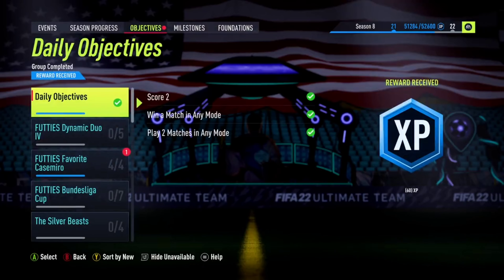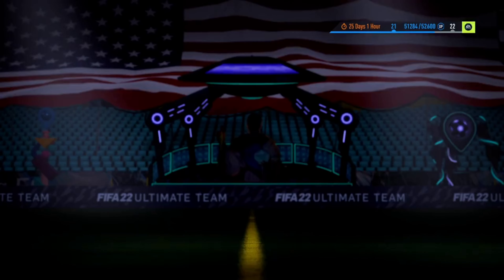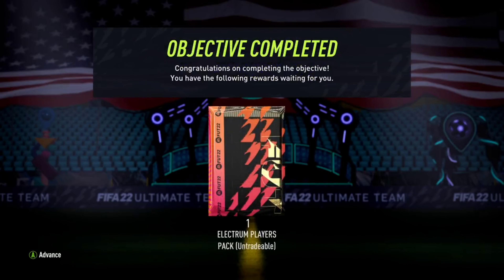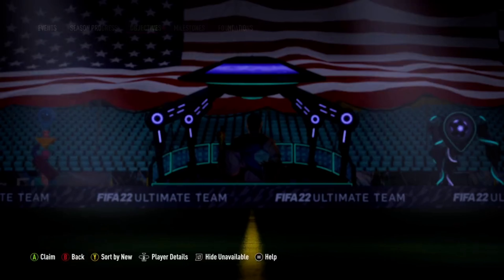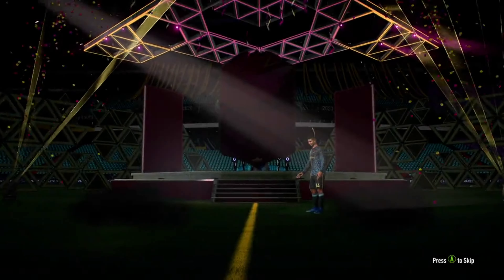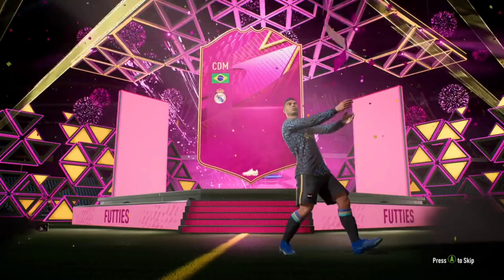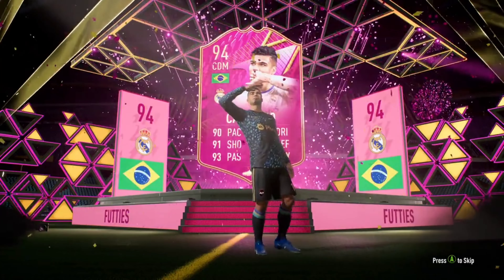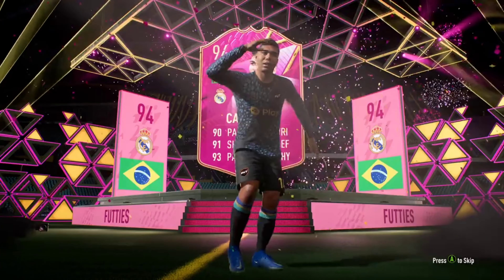Hey, welcome back guys! Today I'm reviewing the FIFA 94 overall Carlos Casemiro from Real Madrid — quite an exclusive and popular card that everybody has been asking me to review. He's a center defensive midfielder with 90 pace, 90 dribbling, and 95 defense.